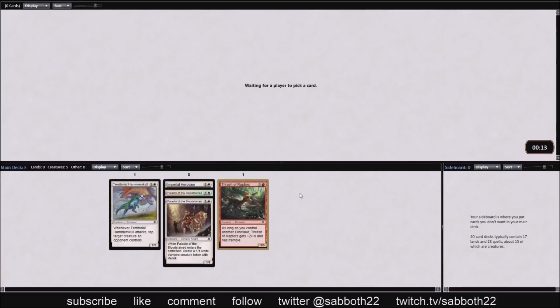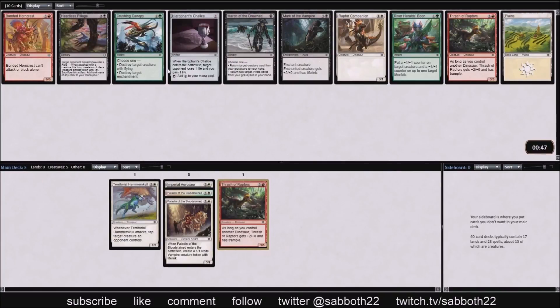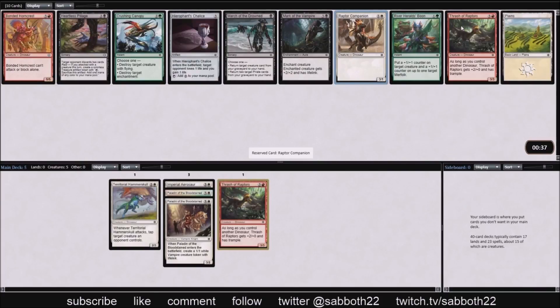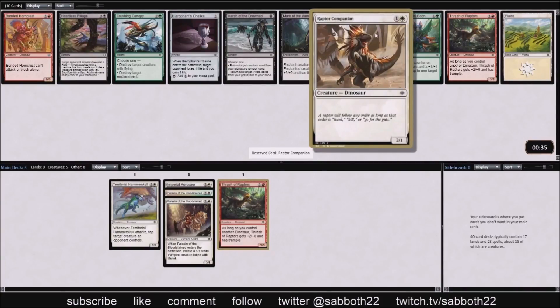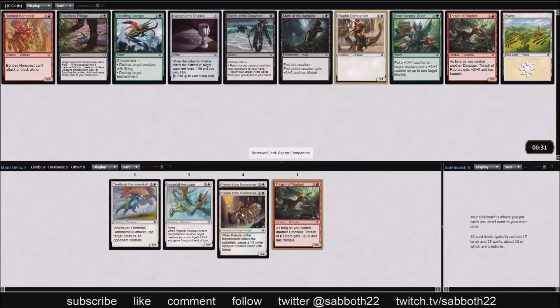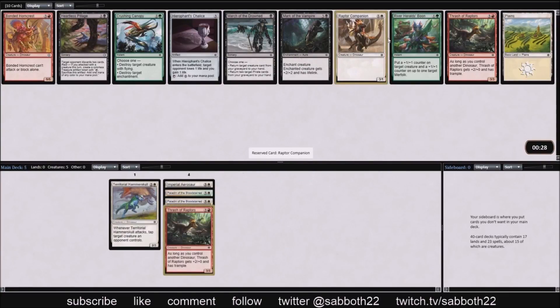We now have four four-drops and no two-drops. We opened a pack with two excellent red four-drop dinosaurs, but we're not in the market for more four-drops. It's an easy Raptor Companion pick to fill in our curve and make sure we have a playable deck. If you're taking turn two off most of the time, it's not going to be a pleasant format for you.